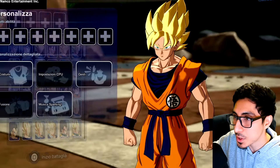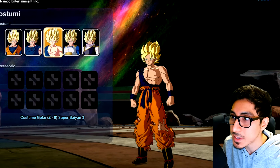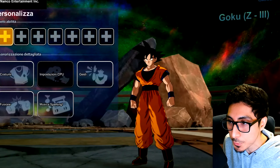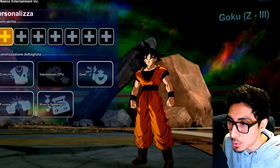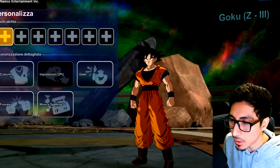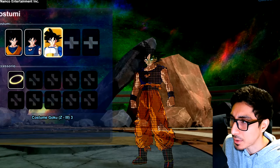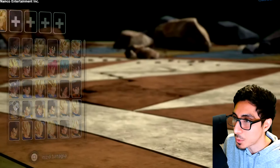Here we have Super Saiyan Goku — you have all the same exact options. I want to pause here so we can actually see what's going on. I see Costumes, Fusion, Music, and 'Gestie' which I assume are emotes. Then 'Impostazione CPU' — I'm assuming that might be some type of custom dialogue where you can change up the quotes for the character. This looks like Goku End, mainly because of the belt, and this one also has the armor. You can wear the halo and all that.